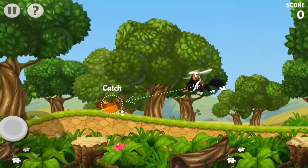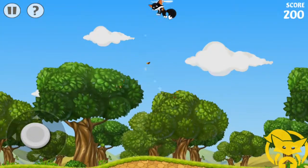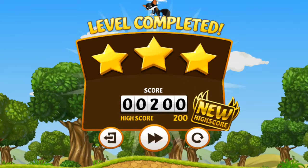Keep the dive button held to carry the chicken. Carry the chicken above the checkpoint line to capture it. Perfect!